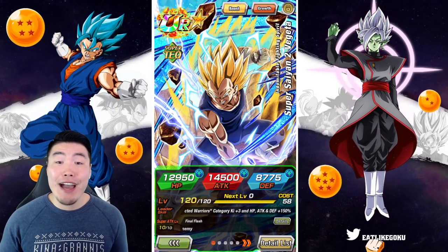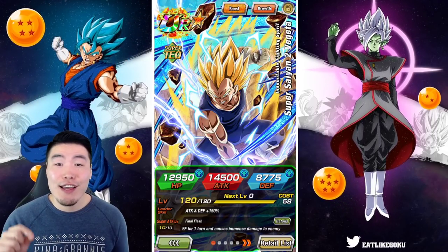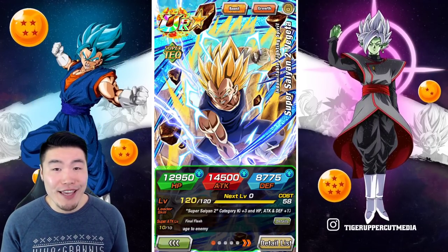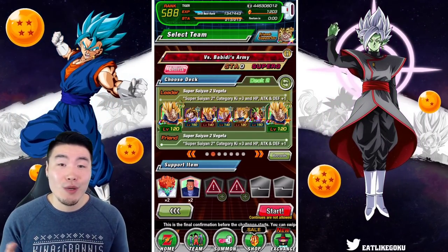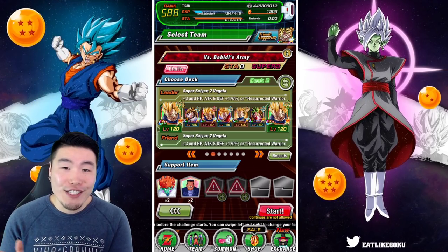Welcome back to another Dokkan Battle video. Today we are going to be taking on the newest stage of Infinite Dragon Ball History on both Global and JP — stage 9 versus Babidi's Army, starting with Yamu and Spopovich all the way down to Fat Majin Buu.